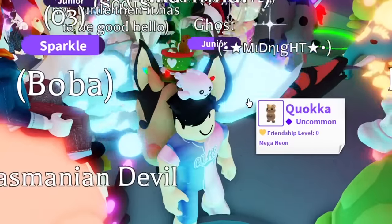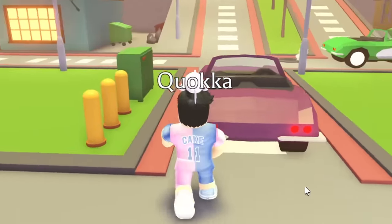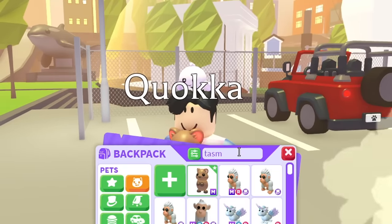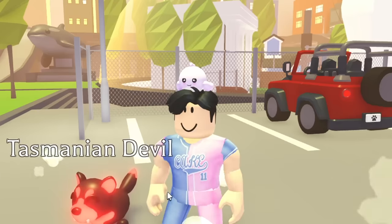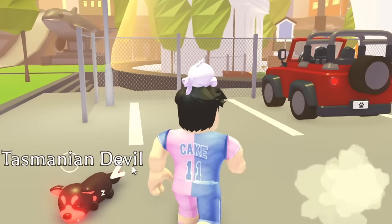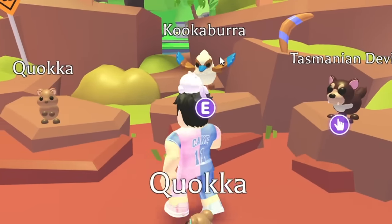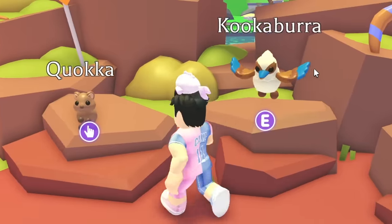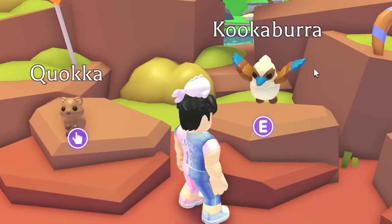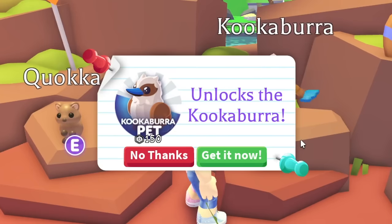I check out how the pets look — we have the mega quokka and the Tasmanian Devil. Two pets collected after hours of trading. The next pet I'm focusing on is the kookaburra — I think that's how you pronounce it, but someone in the comments said I might be saying it wrong. If I'm still saying it wrong, please comment the correct pronunciation. I'm just going to call it 'the bird' for now.